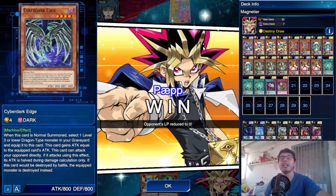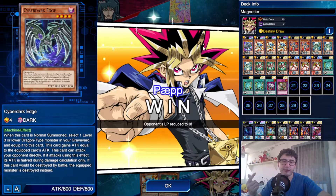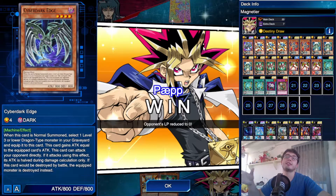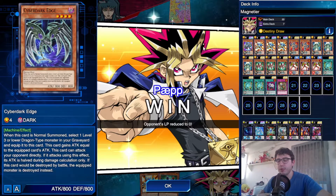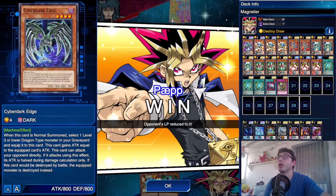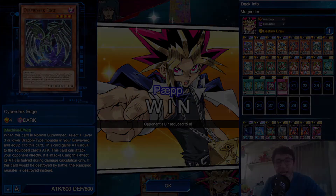I lost the 16th match against a Gaia player — I didn't open with Gagagigo Guardian, and I lost because he had not only the Magical Knight on first turn, but also Treacherous Trap Hole, which scooped me. That's how my win streak ended. Anyway guys, that was all for today's video. I hope this deck can help you perform well in the KC Cup. If you have questions, feel free to ask in the comment section below. Thanks a lot for watching and as always, see you in the next one.